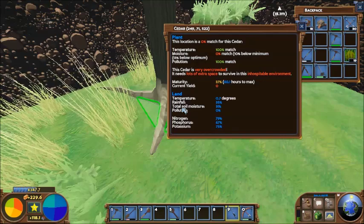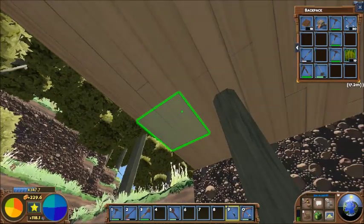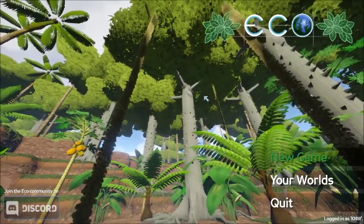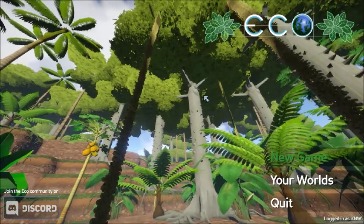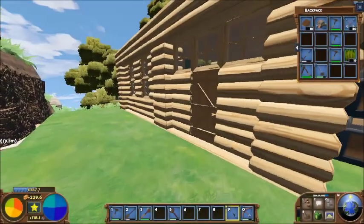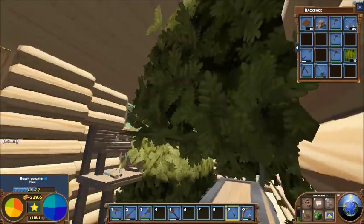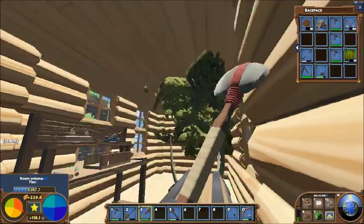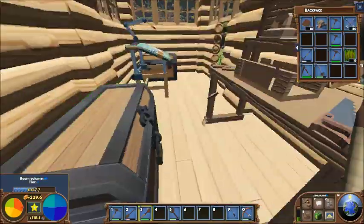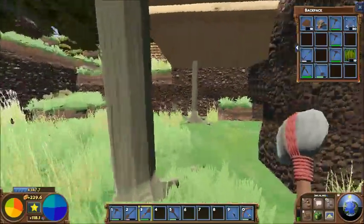This cedar is very overcrowded - it needs lots of space to survive in this inhospitable environment. One of the little things about this game I hope they never get rid of is its ability to put trees where trees ought not to be. I'm going to chop this down from down there. I have a feeling this tree is gonna spaz out and throw debris everywhere.